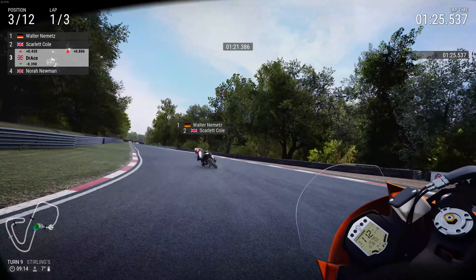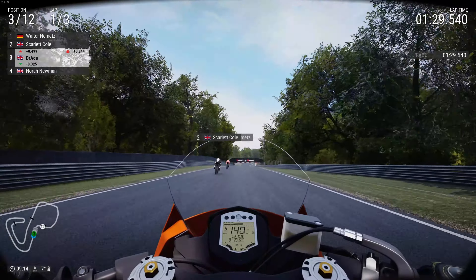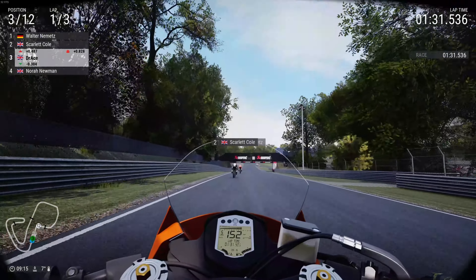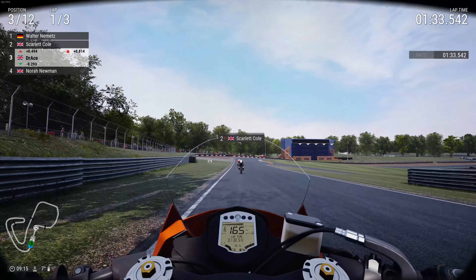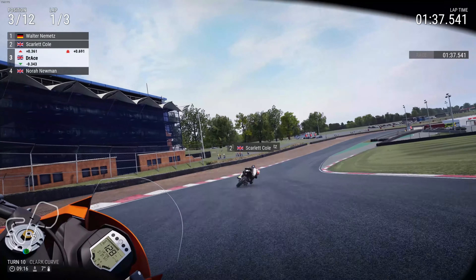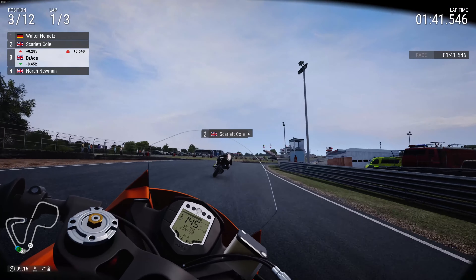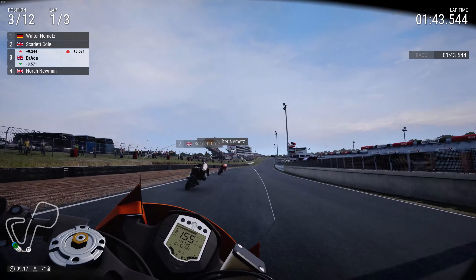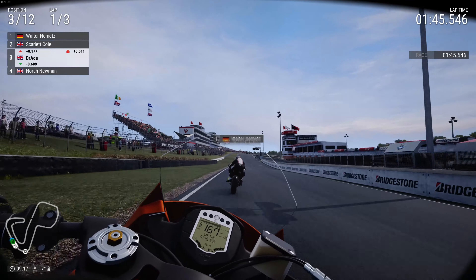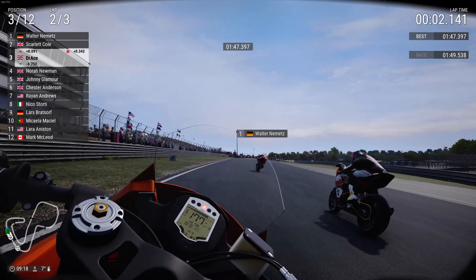This time chasing down Scarlet Coal and Walter Nemetz. Pretty good so far as the brake fluid is bouncing rapidly — it looks great, doesn't it? It's one of those little features that I just love about Ride 4. Closing in now on the two riders ahead. We are in the podium positions already — it's a fantastic start in this very damp Brands Hatch Grand Prix.